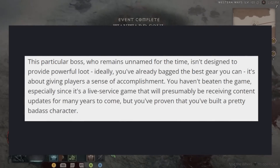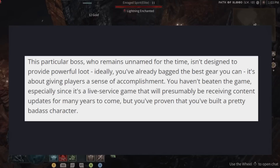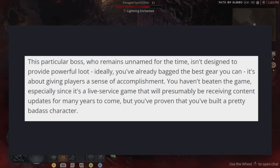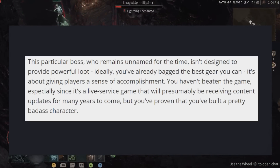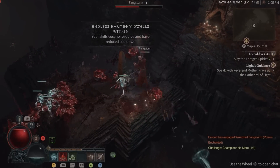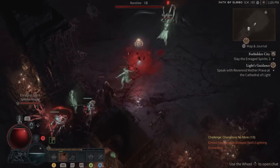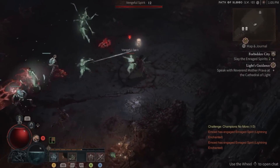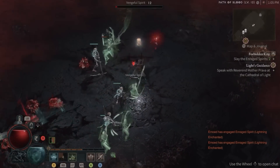The particular boss, who remains unnamed for now, isn't designed to provide powerful loot. Ideally you've already bagged the best gear you can, and it's about giving players a sense of accomplishment. Since it's a live service game, they'll presumably be receiving content updates for many years to come, but you've proven that you've built a pretty badass character. I feel like this is going to be the pinnacle end of every season — the ultimate goal being: can I face the level 100 boss? And then you know you've accomplished this season.